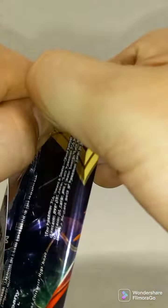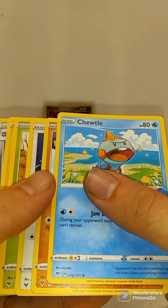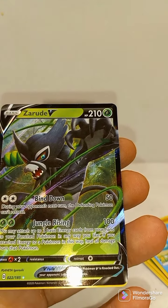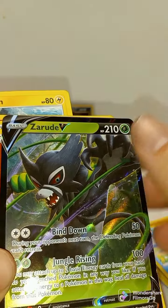Vivid Voltage. That rainbow Pikachu hiding in here? Let's see. Matang and Zarude V. As always, thanks for watching. Be sure to leave a comment below to be entered in the giveaway.